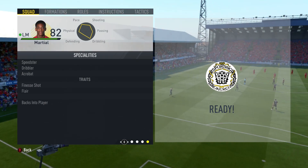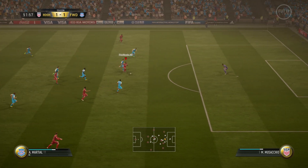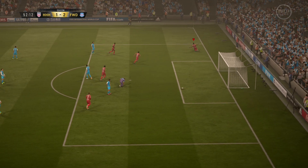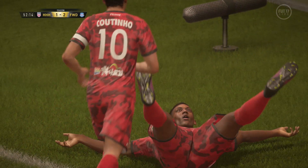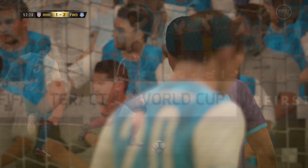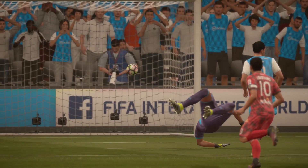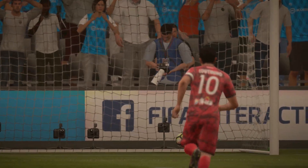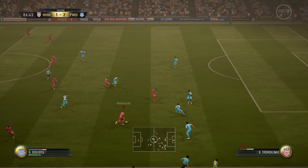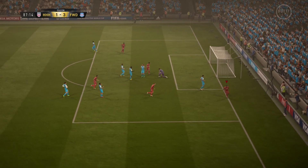My thoughts on Anthony Martial and his 82-rated card are that he was brilliant, and he's sure to be one of the most popular choices for that left-hand side in FIFA 17 — no question at all. That's mainly because he is so fast. This guy is absolutely rapid. He's got 91 pace overall on the card, combined of 92 acceleration and 91 sprint speed. He gets going very fast and maintains that speed, which is incredibly important. He's also got decent stamina, so he can keep going well into the latter stages of the match.